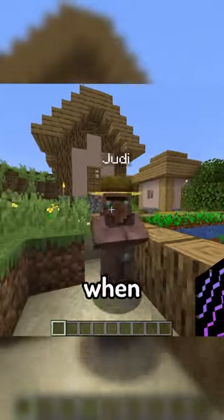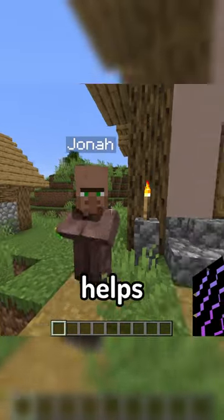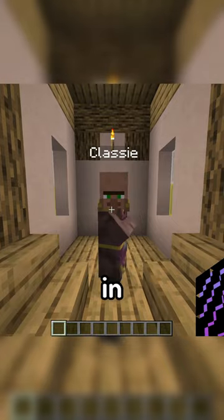The mod makes it so that now, when a villager spawns into the world, it will be assigned a random name, which helps to make the villagers feel like actual people that live in your world.